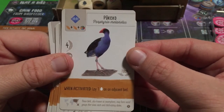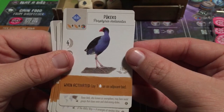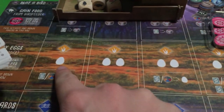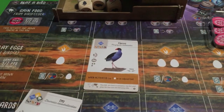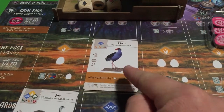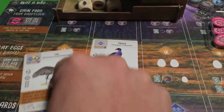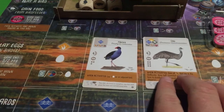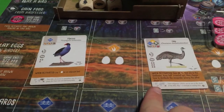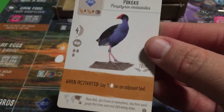This unnamed purple bird has a simple ability: lay one egg on an adjacent bird. Adjacent means directly next to this bird in your row. So if there's a gap between birds, the one farther away doesn't count. Only the immediate neighbors qualify as adjacent.